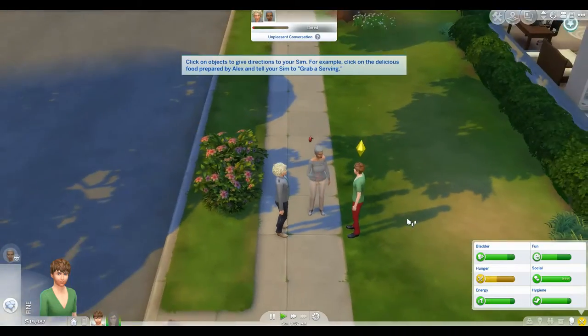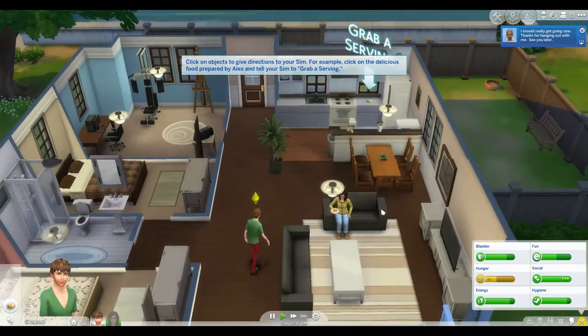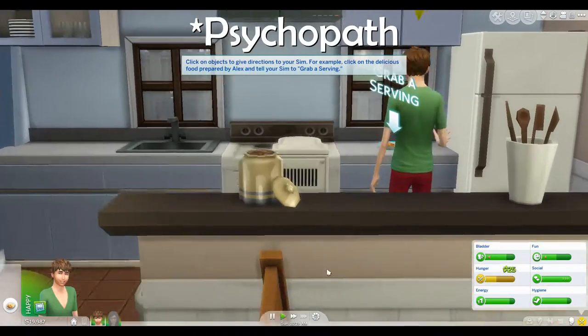Click on objects to give directions to your Sim. These people are angry at me, and for good reason. Shaggy's not a nice man. He's more of a sociopath.